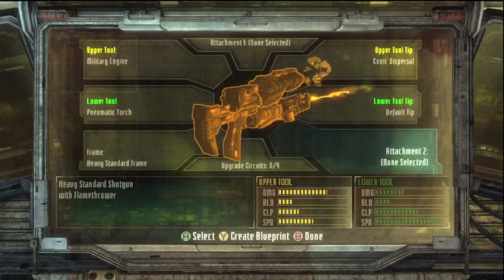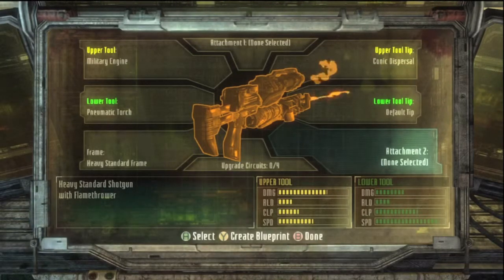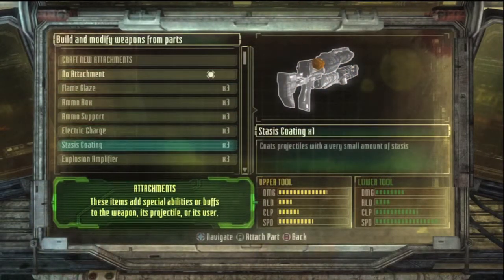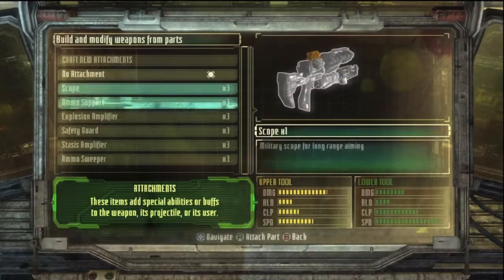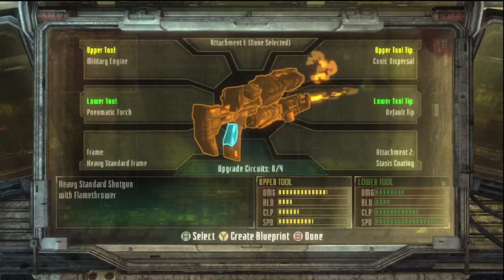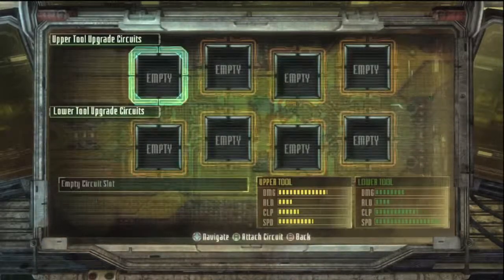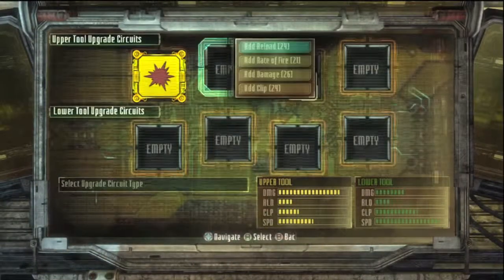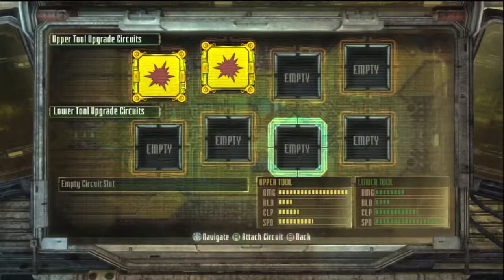For the upgrade circuit, that doesn't matter too much, but I'll show you probably the best attachments for the upgrades for each one. For the attachment, I would definitely recommend putting stasis coating on, otherwise this won't work the way I'm showing you. For this slot you can put whatever you want — I'm just going to leave an attachment off. Basically just unlock these and you want to definitely add at least two damage.